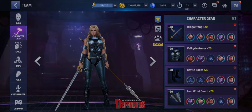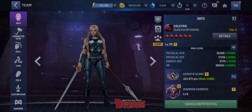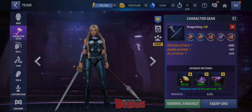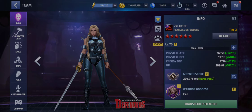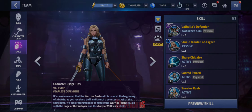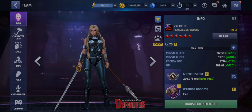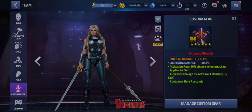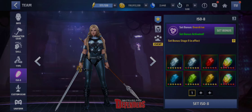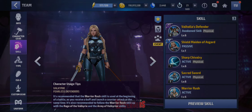Her gears are level 20, so we are not transcendent yet. We need the character gears at 25 to manage the transcendent. So we're gonna check her out just with her skills at level six — we're lacking stats. You can figure out her damage output a bit with a proc at least. The best CTP for her is the CTP of Raids; at the moment I have rank six Overdrive.